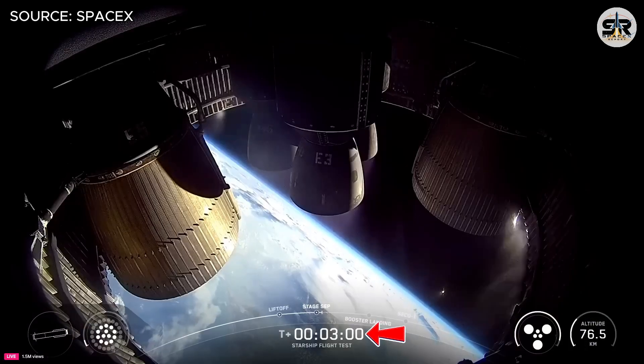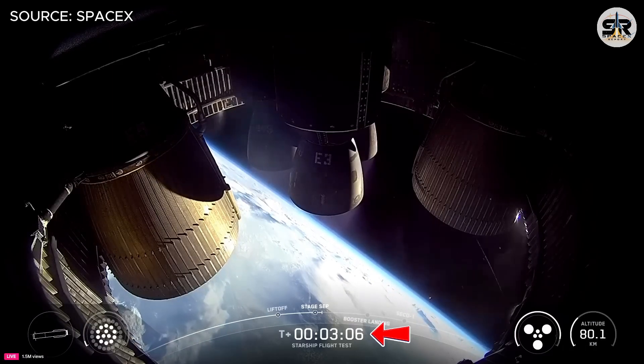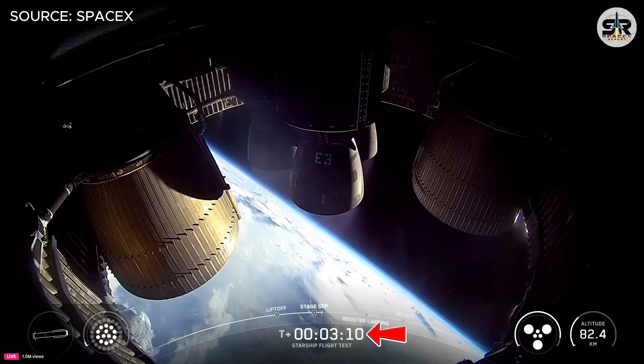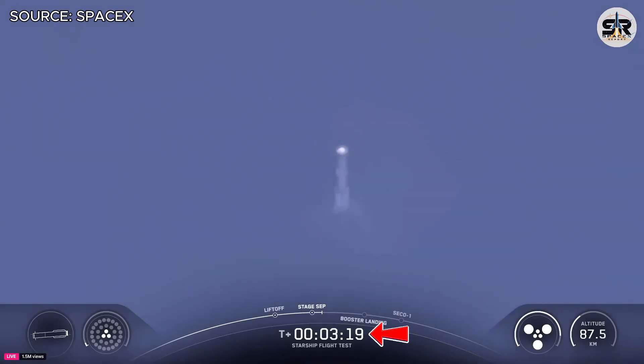Six healthy Raptors running on ship on its way to space. Booster doing the boost back. It is looking absolutely incredible here in Hawthorne. Six healthy engines on ship. We've got 13 out of 13 engines on the booster, now down to those three, which is what we expect in the final moments of the boost back burn.